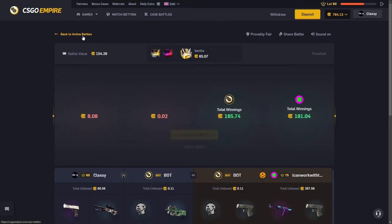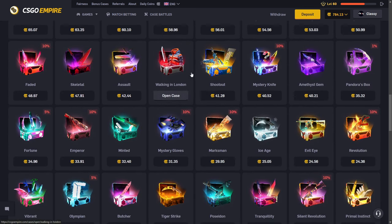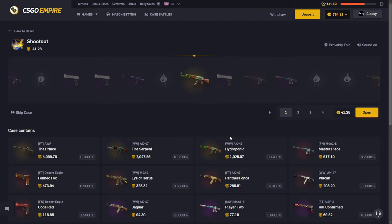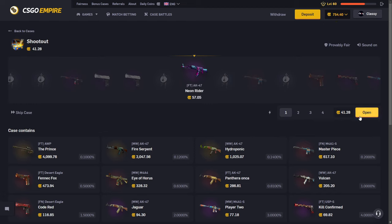I should have put on crazy mode — it didn't even pay that well, paid 29 or 25 coins. We have to spam it. We've gotten like everything from here — we've hit this, we've hit this, but we've never hit the hydroponic yet. It's a 40 coin case and we've never hit the hydroponic. You went over — that's crazy. There's the prince, 4,000 coins right there.